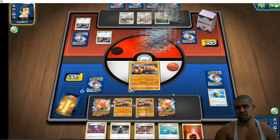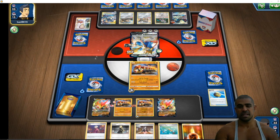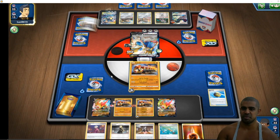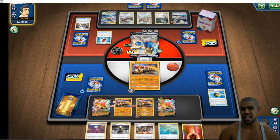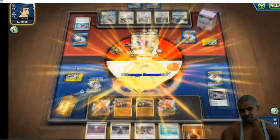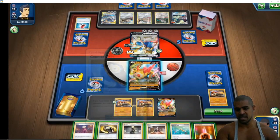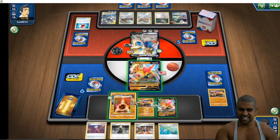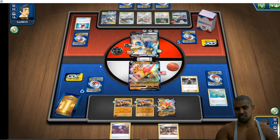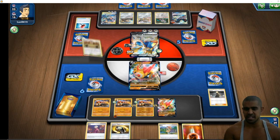He evolves into Galarian Perserker, comes back in with Zacian, and benches a Luke Metal — at that point I was like, Jesus Christ, that could push us into three-shot range. The GX attack removing energy is kind of annoying. And there's a Crushing Hammer heads which takes away 2 energy this turn, super annoying. But luckily because we have Balloon developed, we can just go Bede plus Counter Gain — yeah, that's why Counter Gain is so nice.